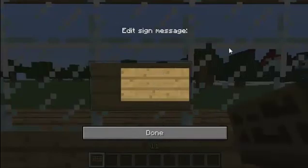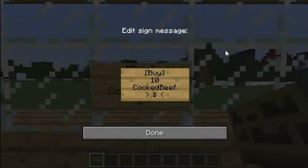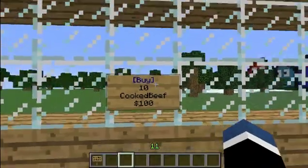So to do buy signs, basically you have to do a square bracket and put 'buy', then another square bracket, then hit enter. Then you need to put how many you want — we want them to be able to buy 10 cooked beef, or cooked pork, I'll see if it's wrong in a minute. Press enter and then the name of it — you can put the name or the data value, I like putting the names. Enter and then how much — you have to do the dollar sign. I've forgotten how the currency works on this server, so I'm just going to put it as $500. Hit enter and it goes blue.